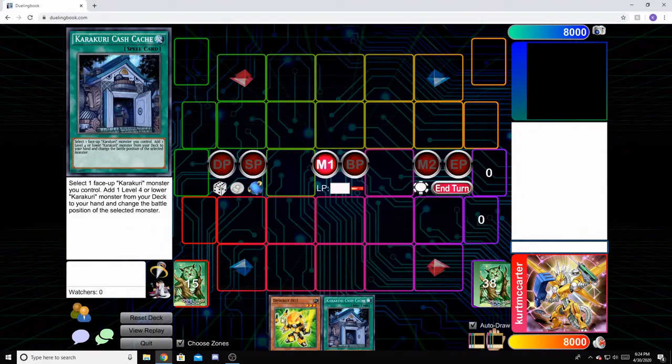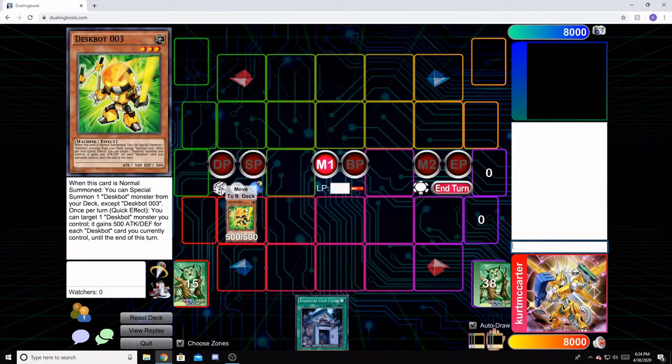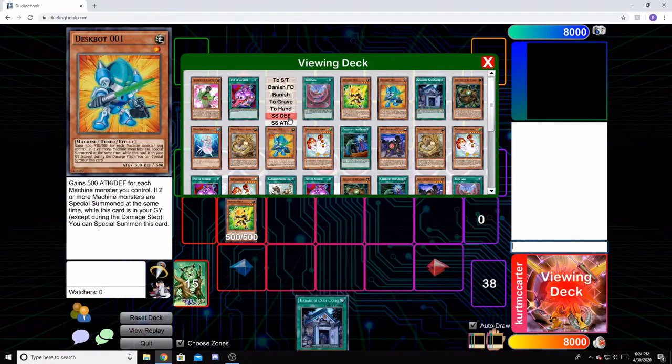This particular combo is going to be ending on an especially nasty board, and you'll see what that is at the end of the combo. First, we're going to start off by summoning Despot 03 and activating his effect. That's going to summon out Despot 01 from our deck.